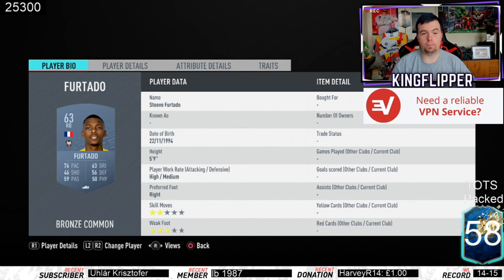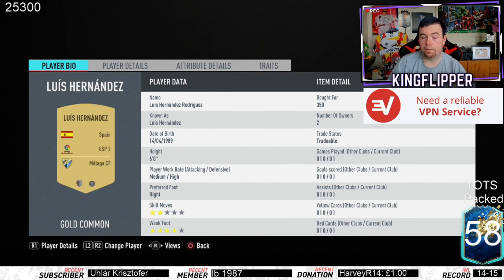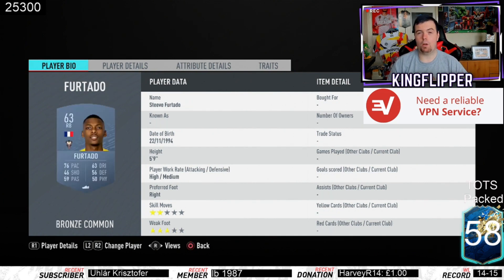Unfortunately Luis Hernandez is not that cheap - I picked him up for 350 coins but he's a thousand coins at the moment according to Footbin, from Spanish La Liga 2, which is a bit of a rip. The only other way is to try and find a different Spanish player that's a center back from a different league, but it isn't easy. This is why I've gone Spanish La Liga 2, because you can easily get the right backs cheap.